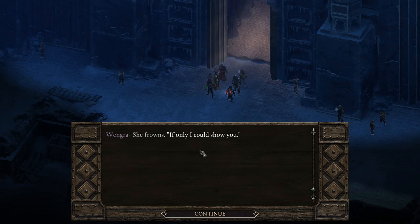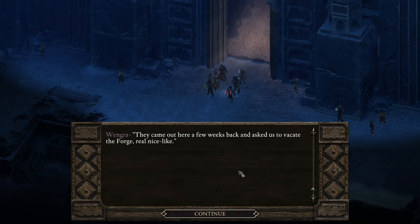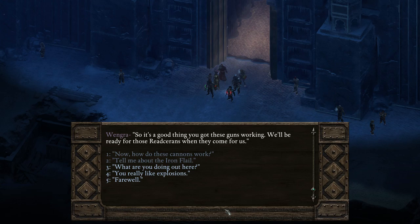She starts for the door, then remembers something — this is for you, she found it while cleaning out the battery. Now, how do these cannons work? Everyone else is worried about accidents and injuries, so they've said I can't fire them until there's a real need. That's a terrible idea — if you can't fire them until you need to, that means you don't test the weapons at all and they might just explode when you wanted them to work. Tell me about the Iron Flail. They came out a few weeks back and asked us to vacate the forge real nice-like. When things got rough they went to their fort, but they'll be back for sure.